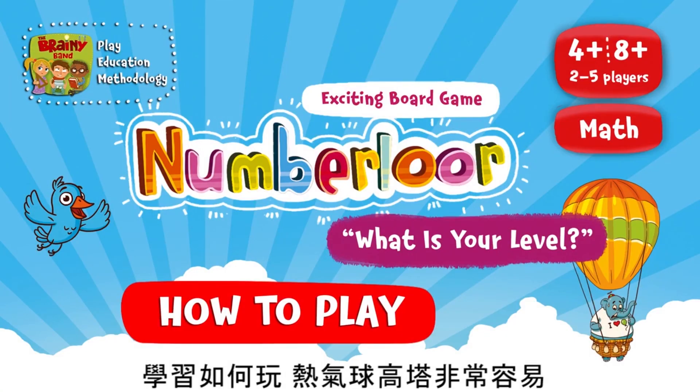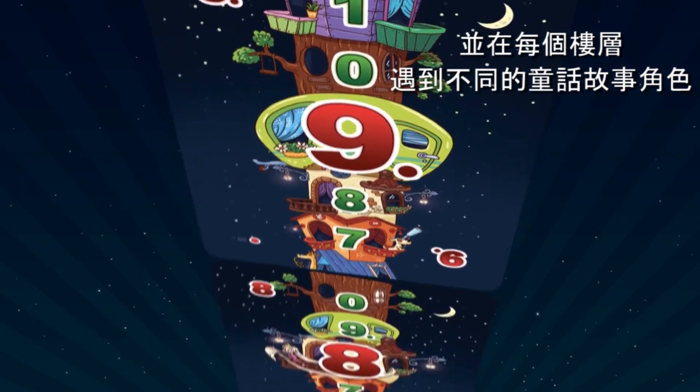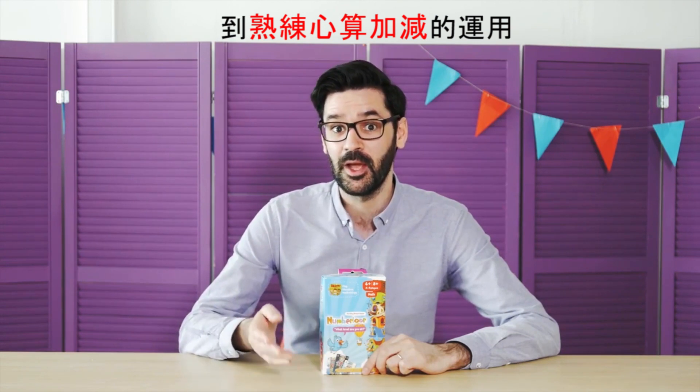Learning how to play NumberLore is very easy. The players are moving through a magic house and are meeting fairytale characters who live on each floor. From the educational point of view, the game allows children to move gradually from understanding the concept of numerical series and how they work, to the operations of mental addition and subtraction.